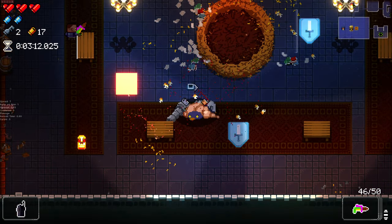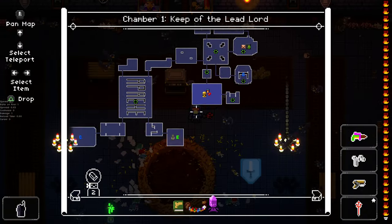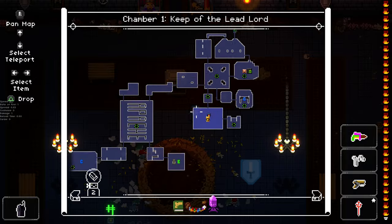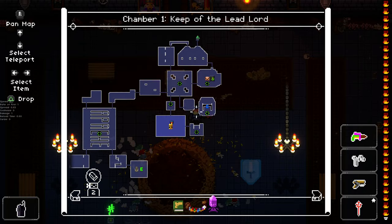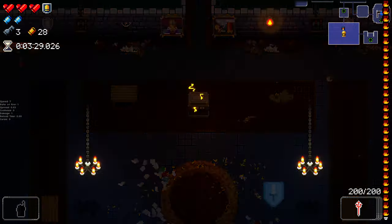Much easier to just use our lowercase R. Bit unfortunate there, but hey-ho. We'll go to the Oubliette here, wherever that might be. Where's our fireplace room? Have we seen our fireplace room? Or am I stupid right now? Is it this one?